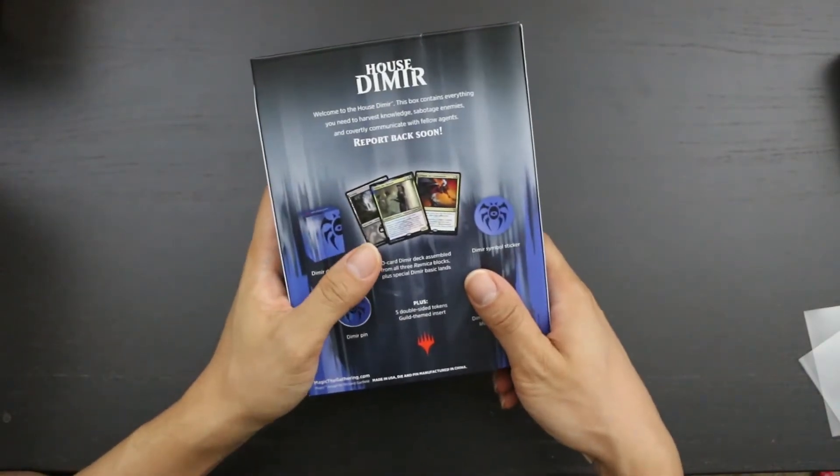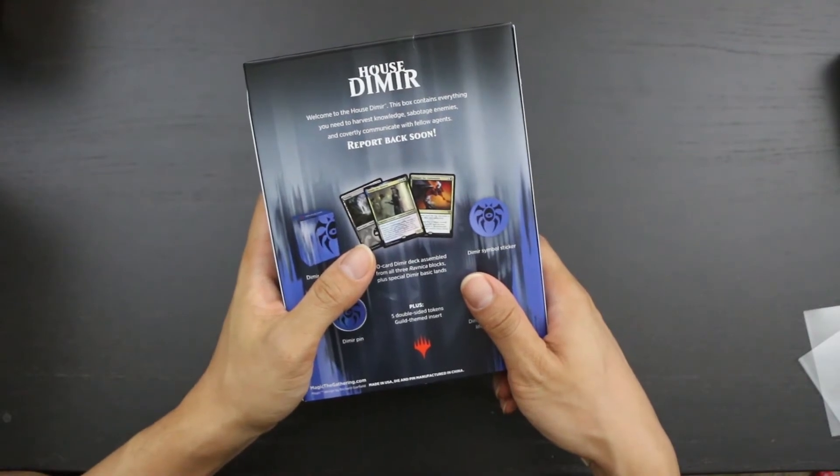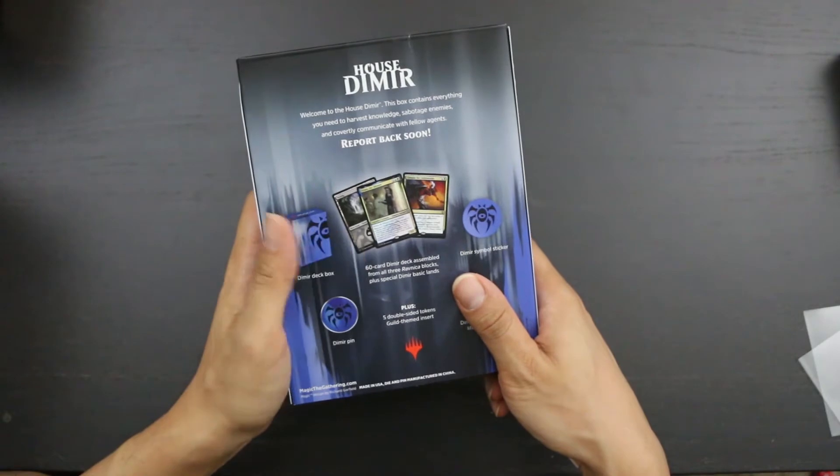According to the back, it says: Welcome to the House Dimir. This box contains everything you need to harvest knowledge, sabotage enemies, and covertly communicate with fellow agents. Report back soon.